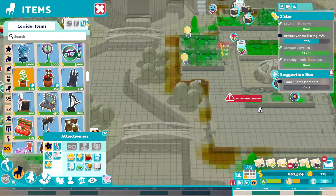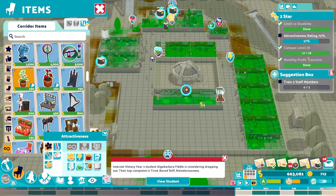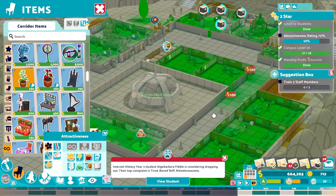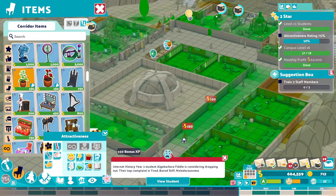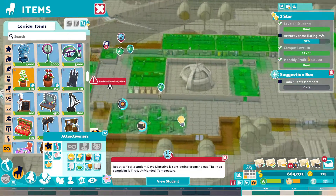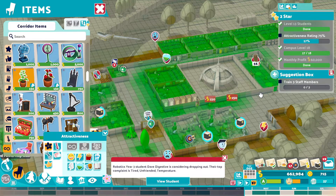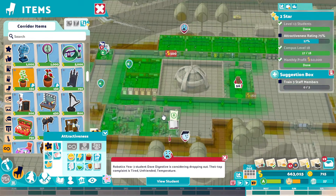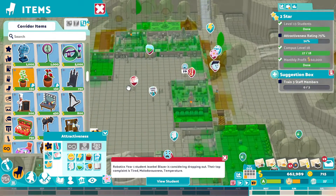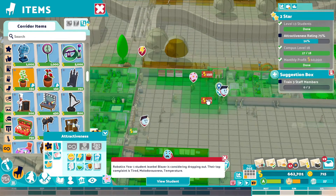Throw some plants in there as well. We'll also put some plants along here to make just this walkway nicer to walk down. That'll do the trick, and then same over here. Lovely jubbly. We're up to 56% — it's still not great, is it? But it's the outside area that seems to be quite ugly. Lots of people walking through here, so this would be a good place to do it.